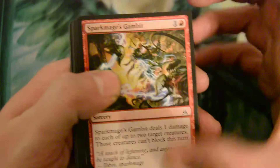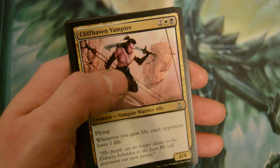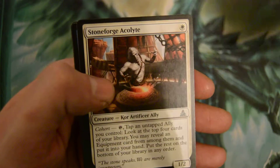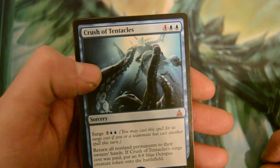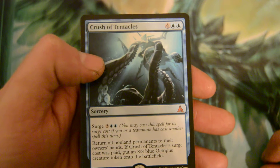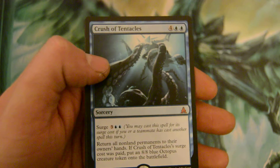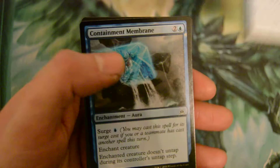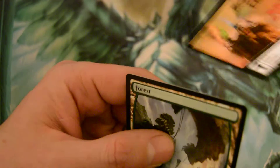Alright, first booster: Spark Mage's Gambit, Shoulder to Shoulder, Slip Through Space — a bunch of commons, I don't really need to read through them all. Another Cliffhaven Vampire, Make a Stand, Stoneforge Acolyte, and we got a Mythic — Crush of Tentacles, a six-drop sorcery with a surge cost of five. Return all non-land permanents to their owner's hands. If the surge cost is paid, put an 8/8 Octopus token onto the battlefield. I like that Mythic. And we have a foil Contaminant Membrane.